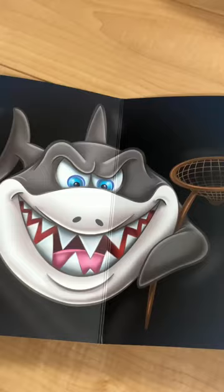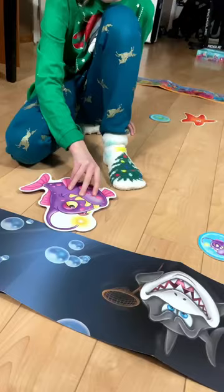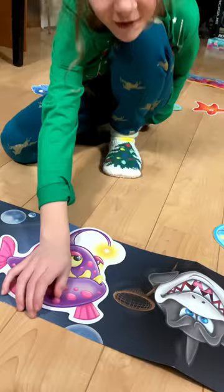To do this, we throw bubbles at them. And for every bubble that lands on a fishy friend, they flip one fish length towards the reef. And for every one we miss, they flip one fish length towards the shark.